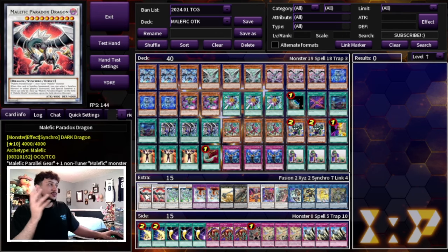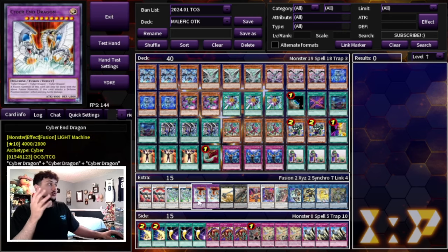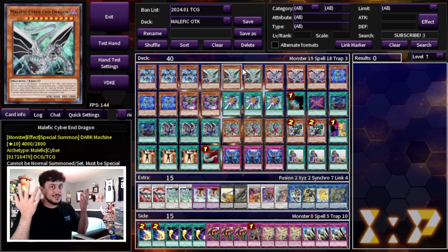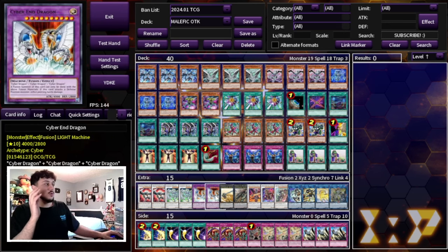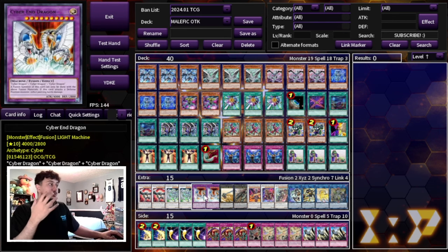The extra deck is very simplistic. Two Paradox Dragon to summon your Paradigm, two Stardust to summon your Stardust, two Cyber End to summon your Cyber End. I play two, two, and two — I wouldn't max out on these because Paradox Gear can be a replacement, so you don't need to max out. Two, two, and two is really powerful.